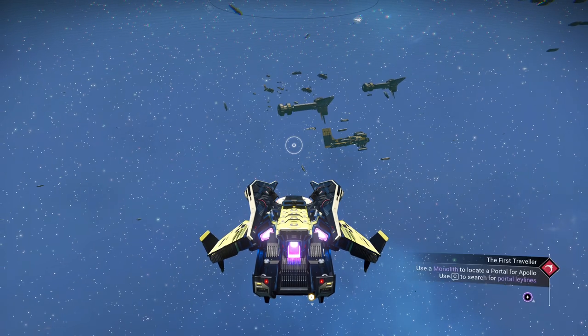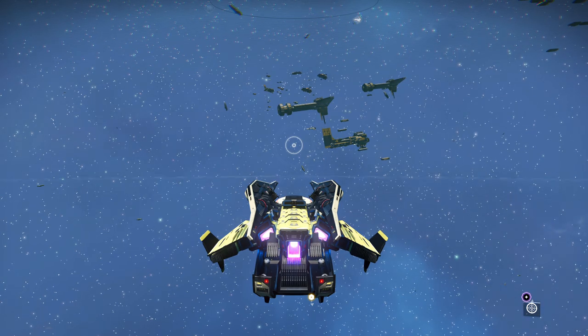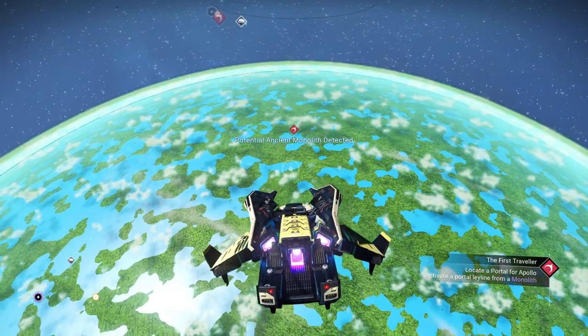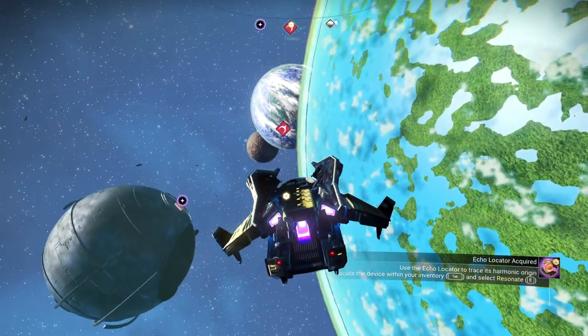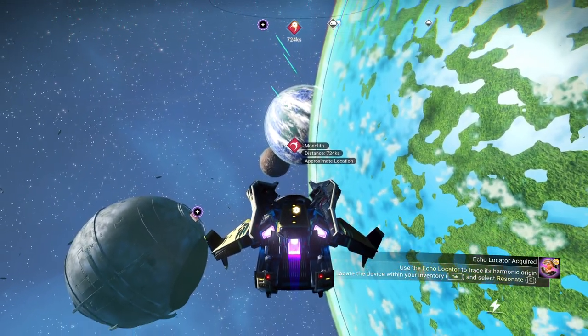So we need to find a monolith — just have to hit the button, and hopefully it'll be on our own planet. That would be awesome. But it's probably going to take me to that stupid ice planet again. Yep, it did. That's fine — I know there's one on my own planet, but whatever.